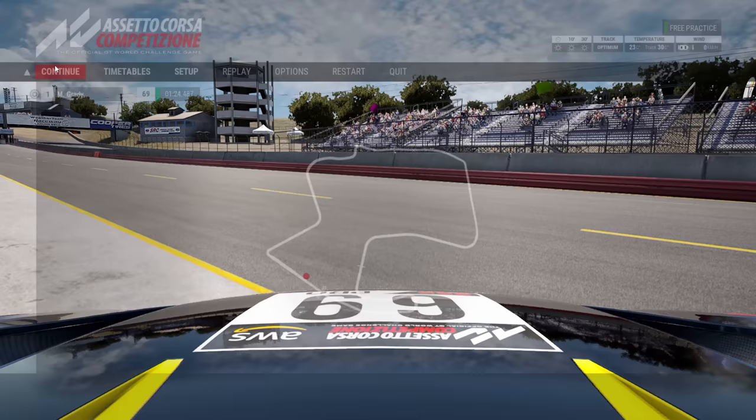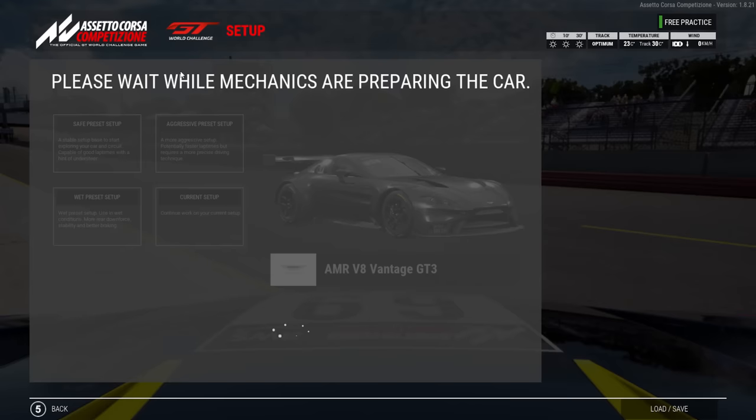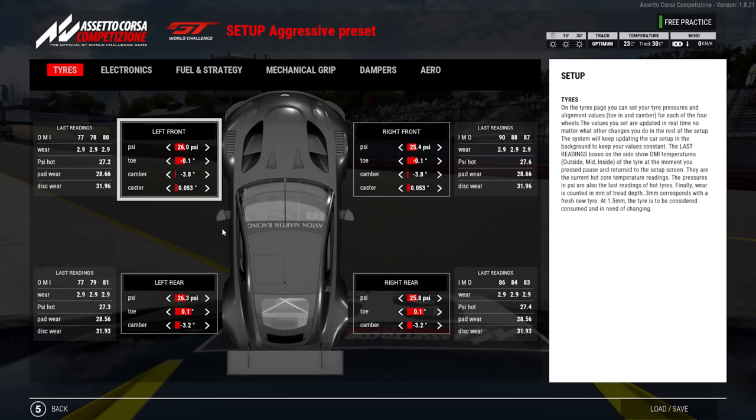When you finish those four laps, come back to the pits, go back to the setup menu, and have a look at your tire pressures. You want the tire pressures to be 27.7 PSI. If they're lower, raise the pressures to reach that target — so if it's 26, raise by 1.7 to get to 27.7. Likewise, come down if they're too high. Your aim is to get all tires to 27.7.